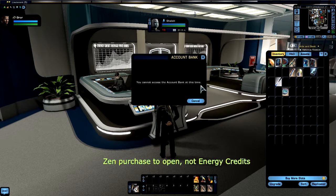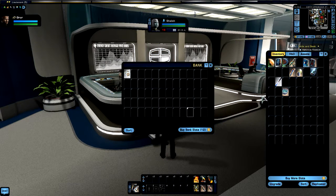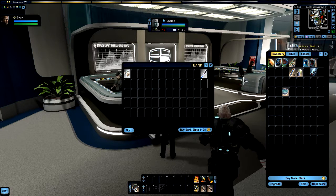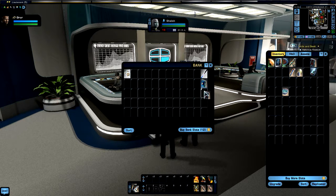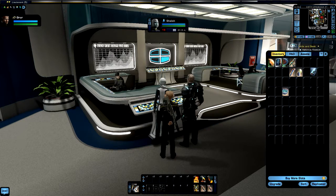Since we haven't bought anything with energy credits, they're not going to give us access to this terminal even though it would be terribly convenient. So we'll just go to the regular bank. We're not going to need these for a long time — at least I don't feel the need to keep them in my primary inventory. Now let's go sell this item.